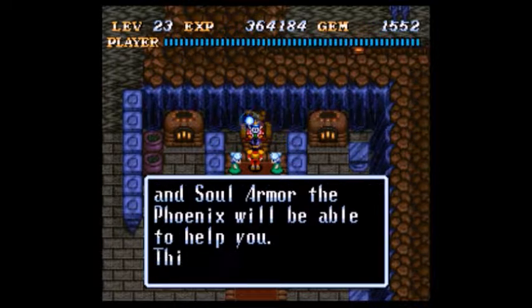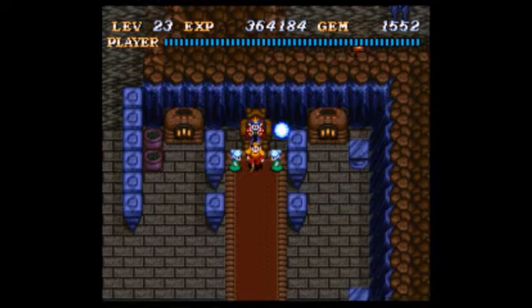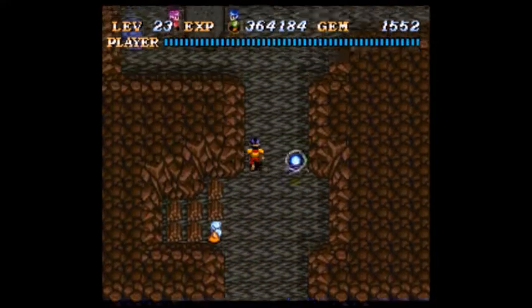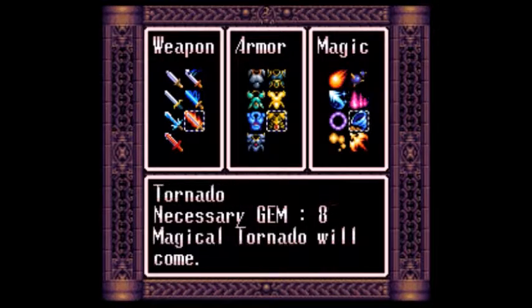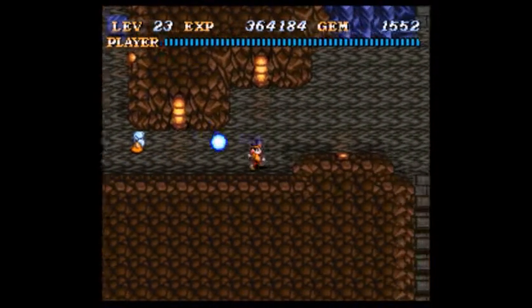Now you need the Soul Blade and the Soul Armor. Fortunately, they are also in the last area, so you don't have to go and do any more digging. Also, there's nowhere else to dig — we've found them. There are only spots left on the equipment; that's the only thing left we have to find.